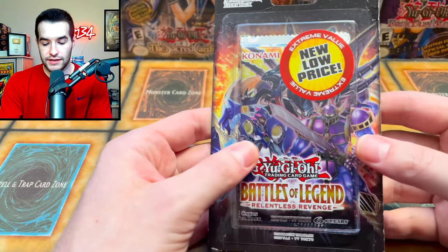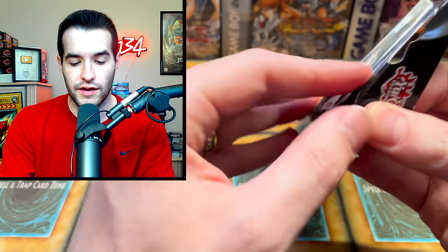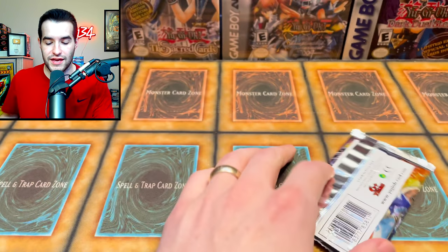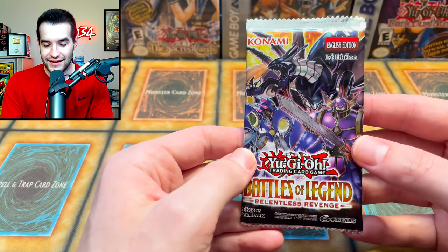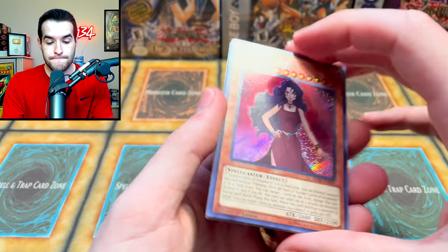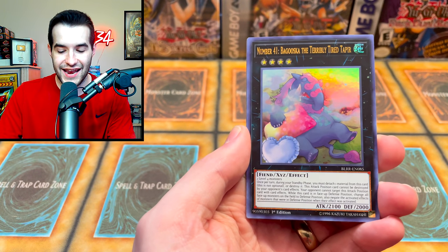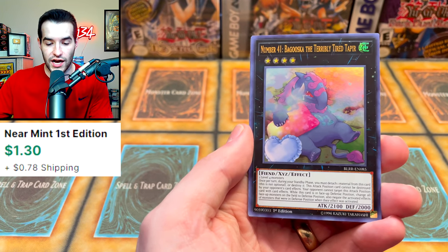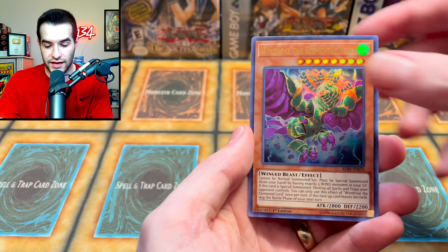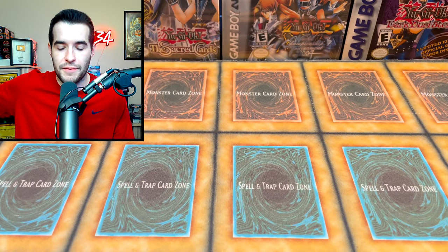Next one is Battles of Legend: Relentless Revenge. This is the one where you can pull the Black Luster Soldier. I haven't opened much of this at all — it's a pretty old pack at this point. The secret is at the front. We get Number 41 Bagooska the Terribly Tired Tapir, Pyrorex, the Elemental Lord, Wind Rose the Elemental Lord, and Born from Draconis. We kind of ruined that pack a little bit.